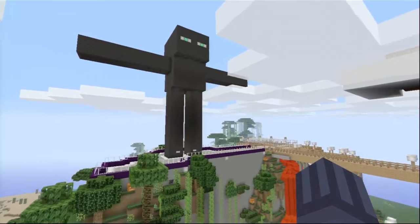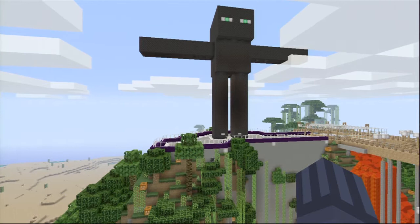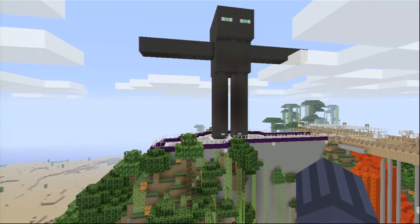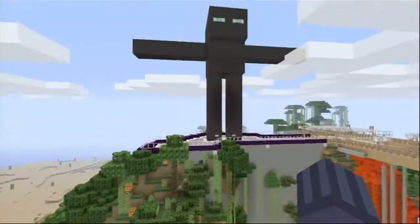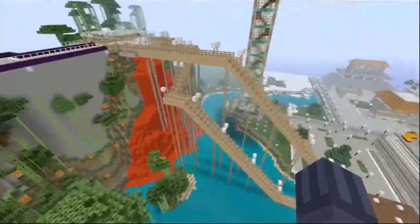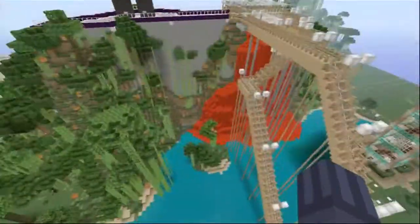This statue right here is actually based from a real-life statue. It's the statue in Rio de Janeiro, Brazil. I forget the statue's name, but if you guys Google it, it'll definitely come up. That's what the statue is though - it's overlooking the city pretty much with its hands out, like blessing the city. And we got a little tourist cable car to bring you up there.